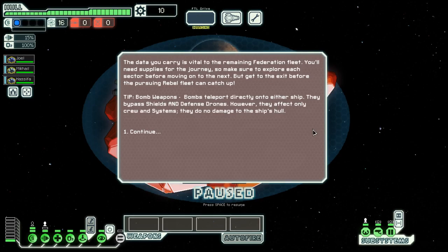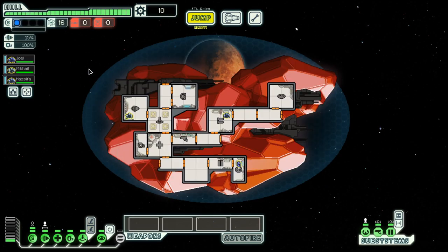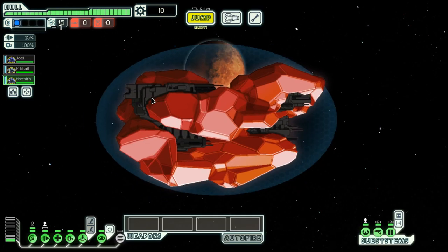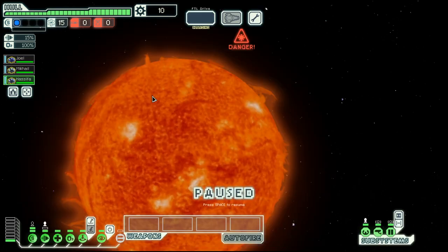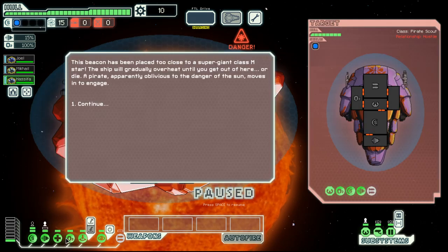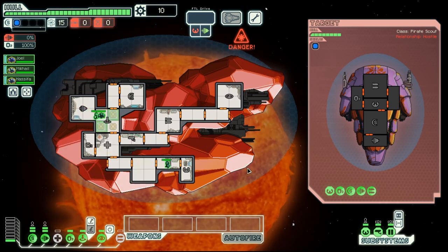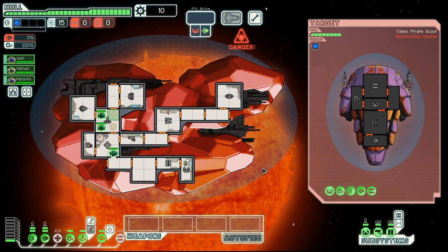Hello boys and girls, my name is Otzosti and welcome back to season 30 of my FTL series. We are in the Crystal Cruiser Layout B, where we start with no weapons, but we do have a crew of three crystals. We have a cloak, so let's see what we can do here.